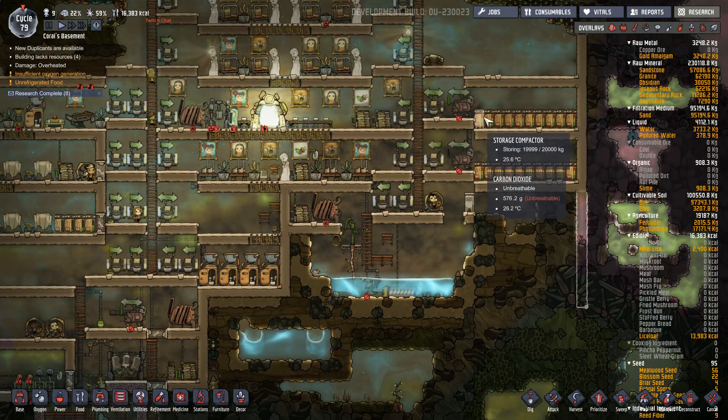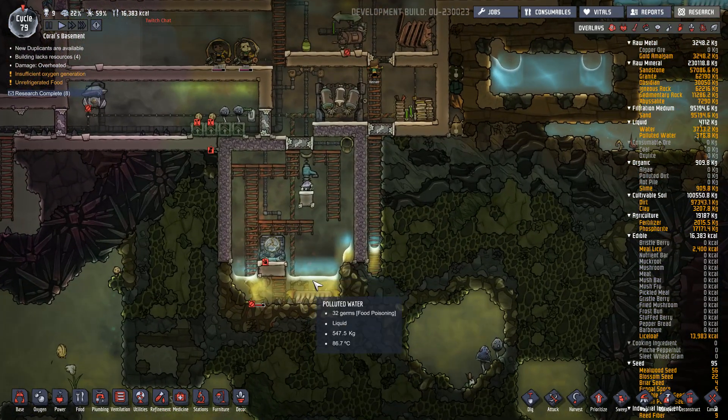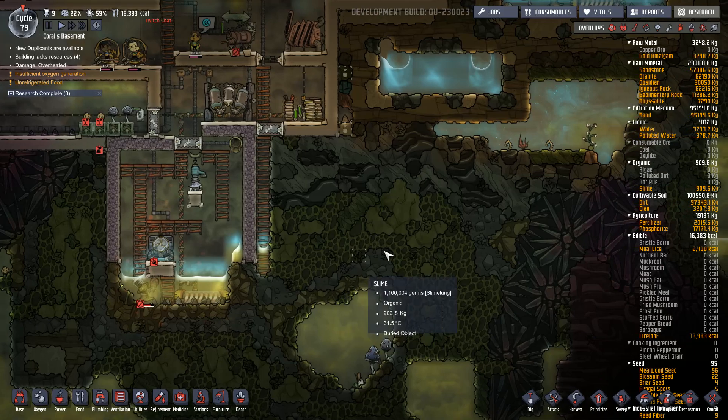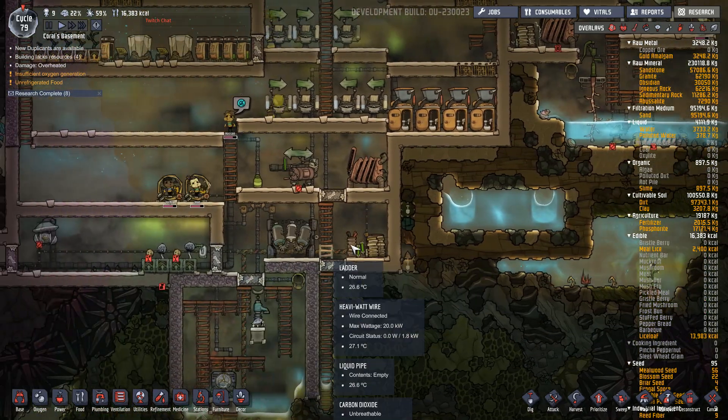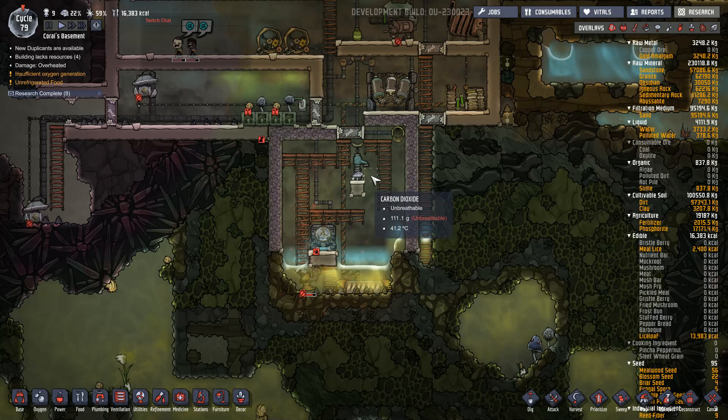On the right-hand side we have some storage at the bottom, and here we can see I have the polluted water tank. Up here I have the purified water — the clean water tank.